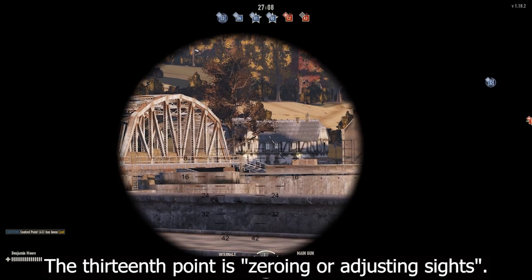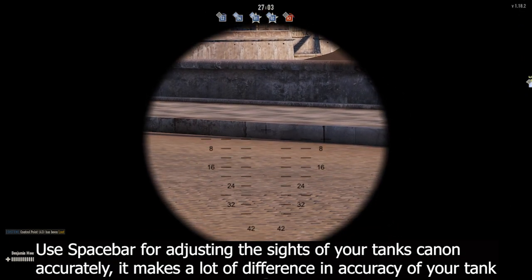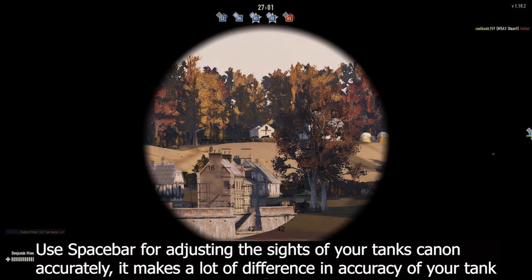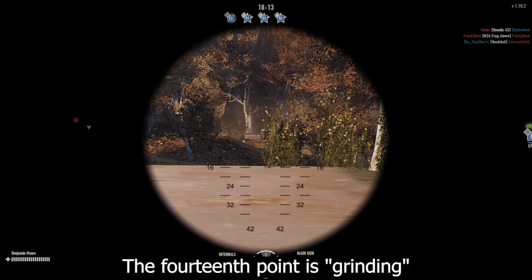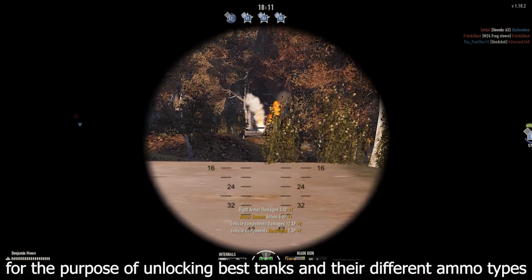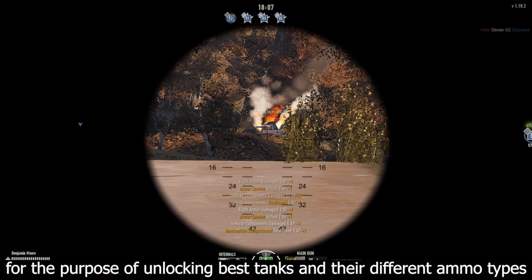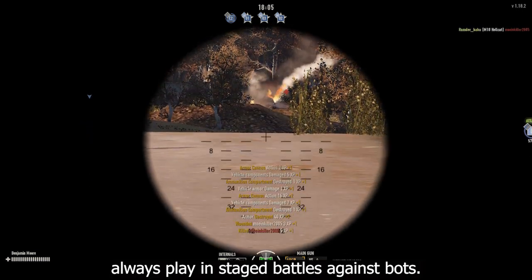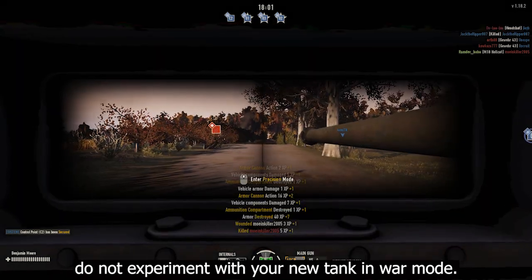The thirteenth point is zeroing or adjusting sights. Use the spacebar for adjusting the sights of your tank's cannon accurately — it makes a lot of difference in the accuracy of your tank. The fourteenth point is grinding. For the purpose of unlocking the best tanks and their different ammo types, always play in staged battles against bots. Do not experiment with your new tank in war mode.